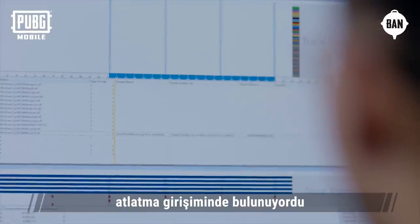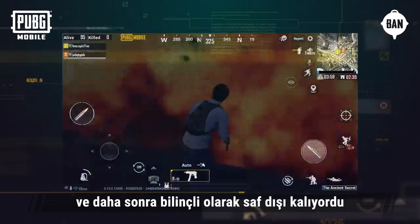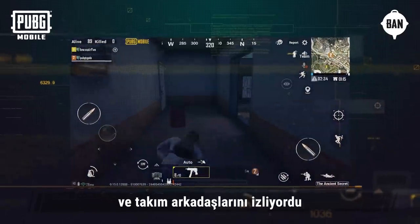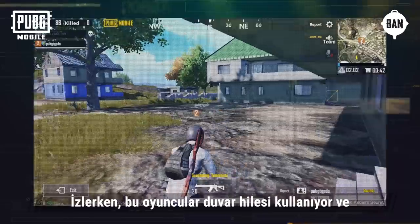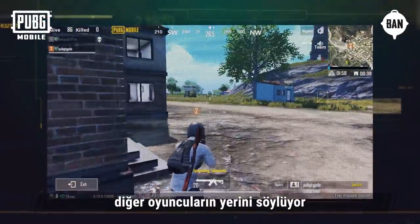The hack attempts to circumvent our security procedures. Users of this hack team up to play a match together, then purposely get themselves eliminated and spectate their teammates. While spectating, these players use wall hacks to tell their teammates the location of other players in the game.